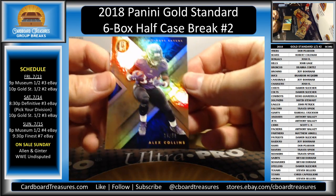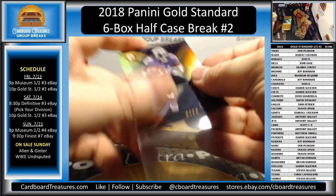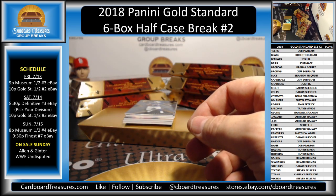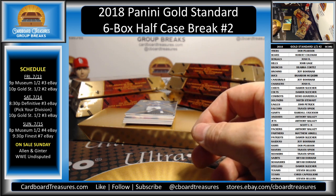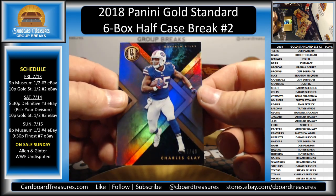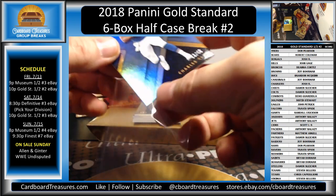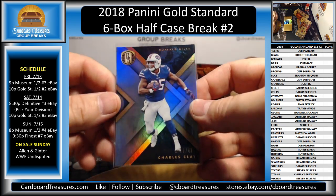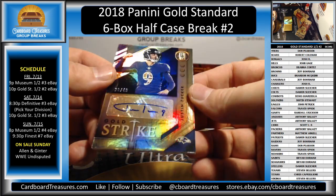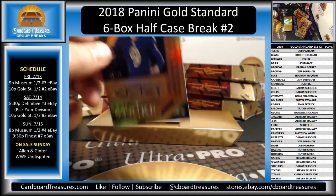First up, 15 of 99, Alex Collins going to the Ravens. Even these parallels numbered to 99 count as hits on the scoreboard. That's going to get Baltimore on the board — that's Travis. Going to the Bills, 19 of 49, Charles Clay — that is John Gee. And Gold Strike, Justin Tucker going to the Ravens, 28 of 49. So Travis is going to jump out to an early lead here.